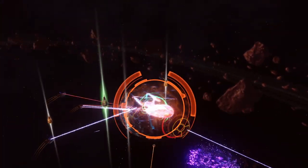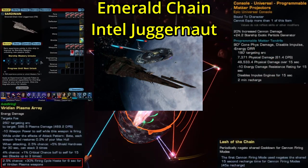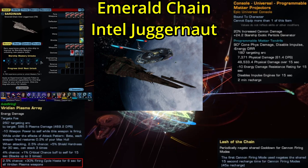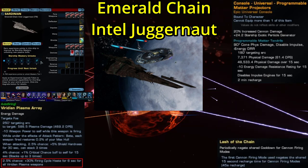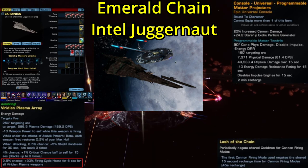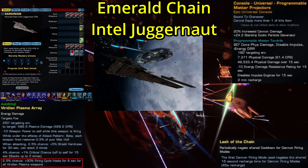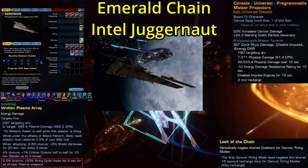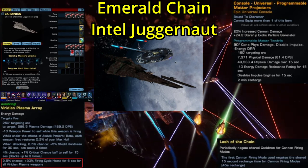Now for the other ship that was announced: the Emerald Chain Intel Juggernaut. I've seen several people asking what the heck this ship is. It's modeled after the Viridian from Season 3 of Star Trek Discovery, which means it's another 32nd century ship. The Viridian was commanded by Osyraa, who was the leader of the Emerald Chain and was the main antagonist for Season 3. So being an Emerald Chain ship, this is technically a 32nd century Orion ship. I'm sure plenty of you are ready to hate on the look of this ship, but it's canon — get over it.